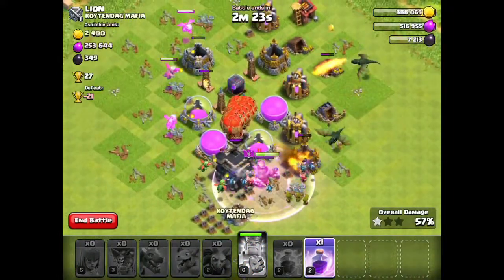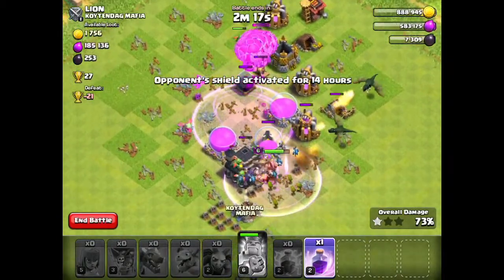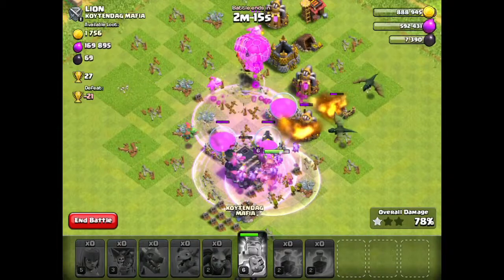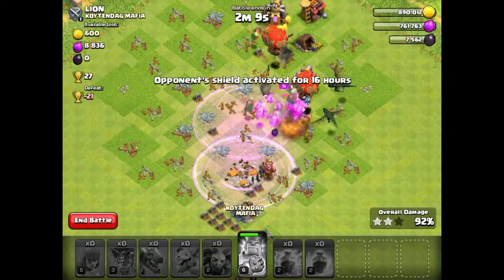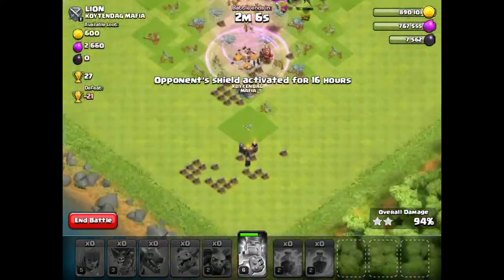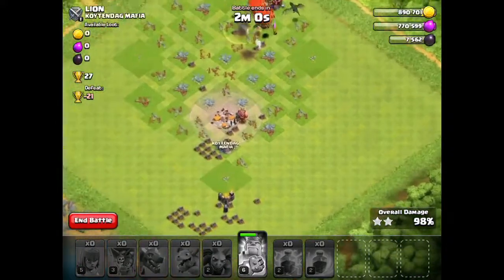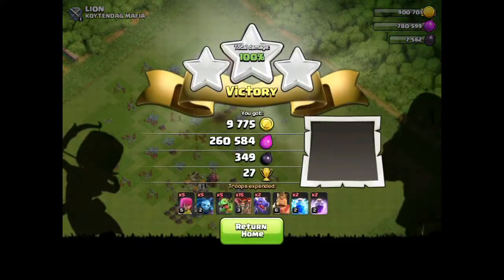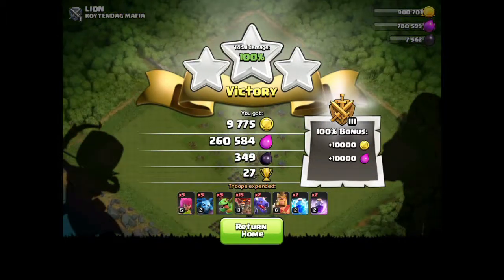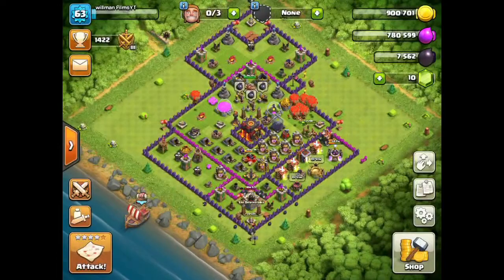Alright, now he has some defenses. Rage. Rage. I know I use the spells horribly, it's just I really want to use them for something. I guess this is the whole video. He has 4 walls. How does he have dragons? Well, you guys see this base — 4 total walls in the whole entire base.